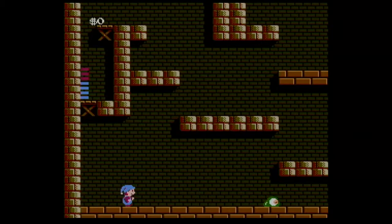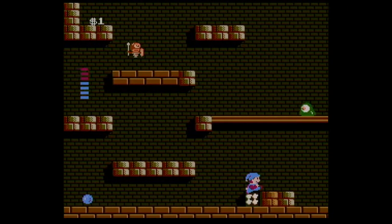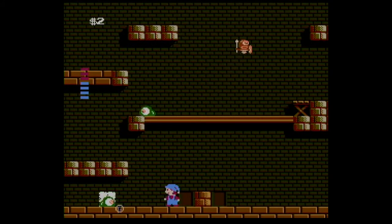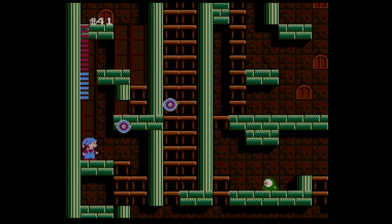You're the classic underdog out to rescue the princess. There's a castle to explore where you get to pick which rooms to challenge. Each room is a platforming maze filled with hidden money and power-ups, hidden shops to buy needed items,